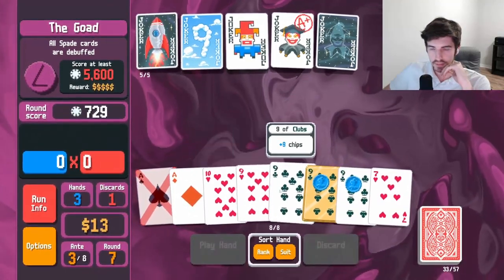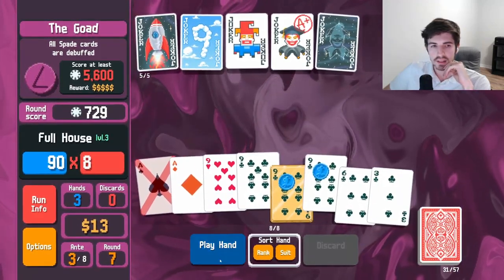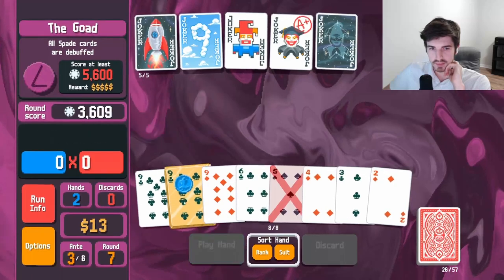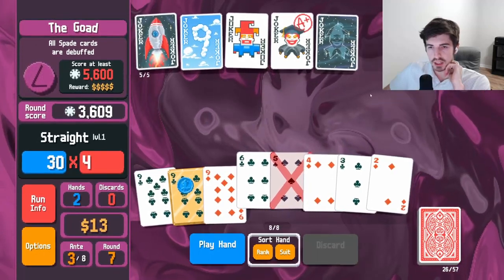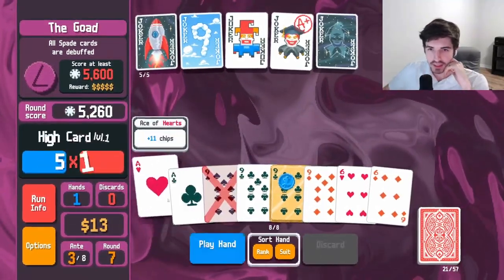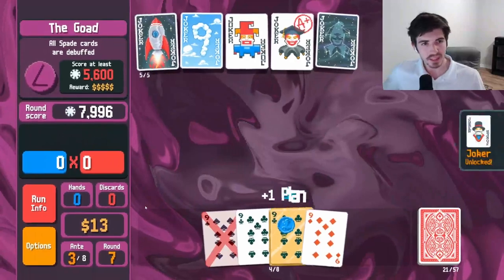Discard, discard — some more nines. Hoping this wins on the spot. It did not, unfortunately, which means we're going to have to play our other nine. Three cards of diamonds — remember when I said we would never do a straight flush? I stand corrected. Aces, sixes — that should be enough. Yeah, a little under 400. Not bad at all.